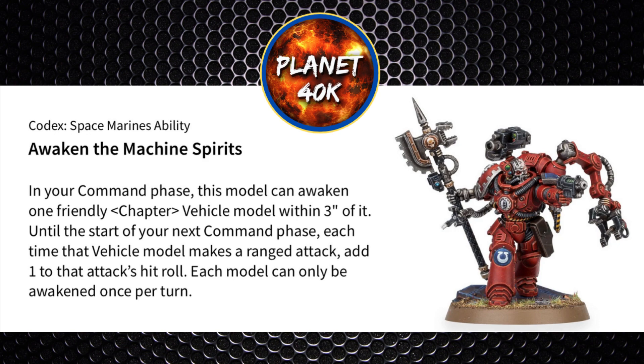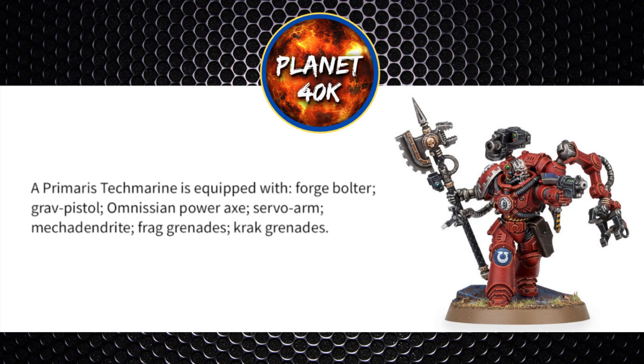Especially those kitted out with tons of weapons like the Redemptor Dreadnought. Now he is a Primaris character and they tend to not have any weapon upgrades — it's probably a way of keeping the firstborn units relevant. So the Primaris Techmarine is equipped with a Forge Bolter, a Grav Pistol, an Omnissiah Power Axe, a Servo Arm, a Mechadendrite, and Frag/Krak Grenades.